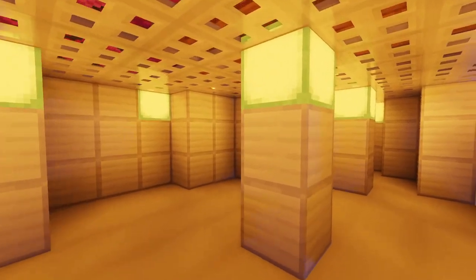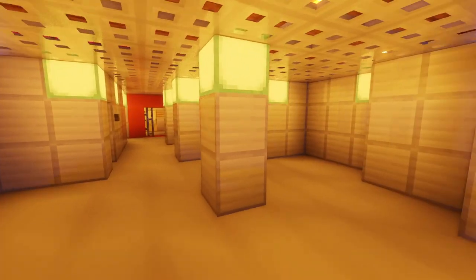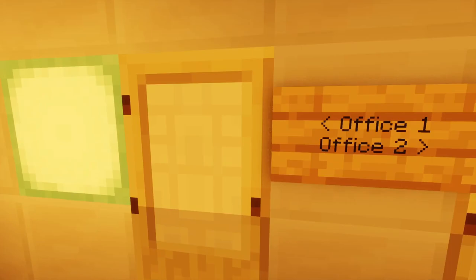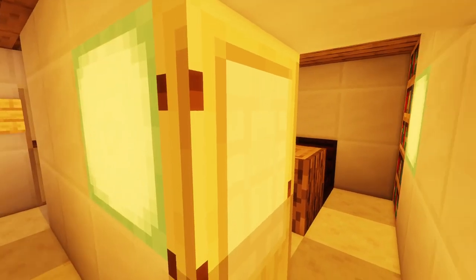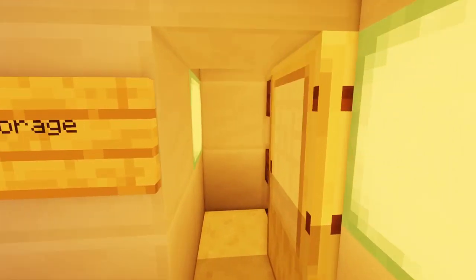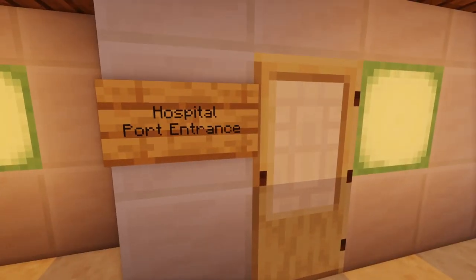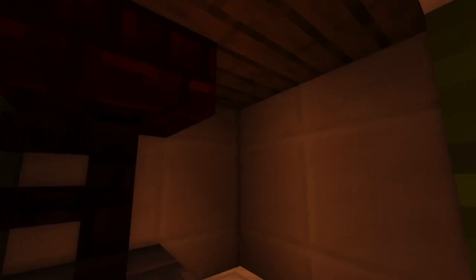Now we go to deck zero, which is also a crew deck, and towards a totally huge and empty cargo hold. On this deck we can also find some offices, small storage rooms, and a small hospital, in case a passenger somehow gets COVID-19 in 2023.